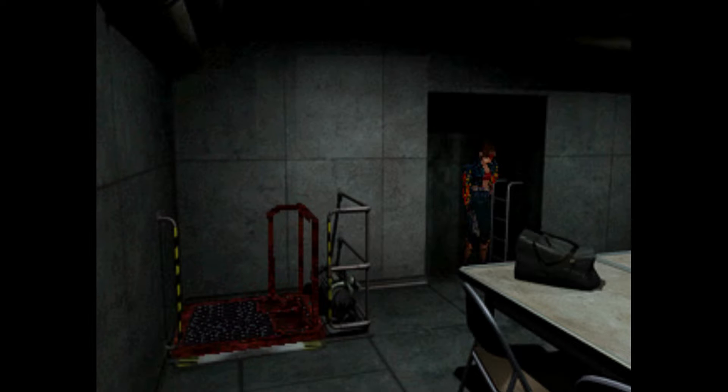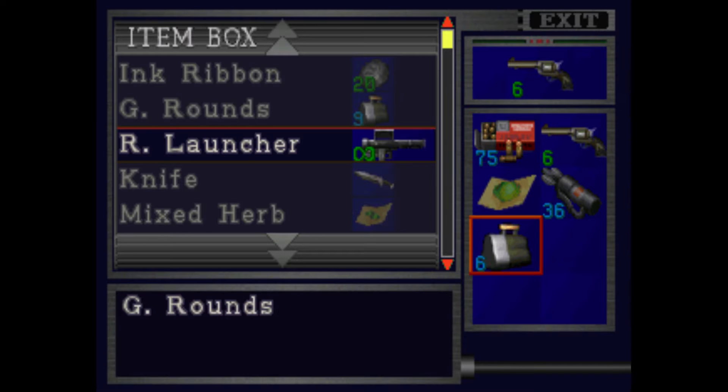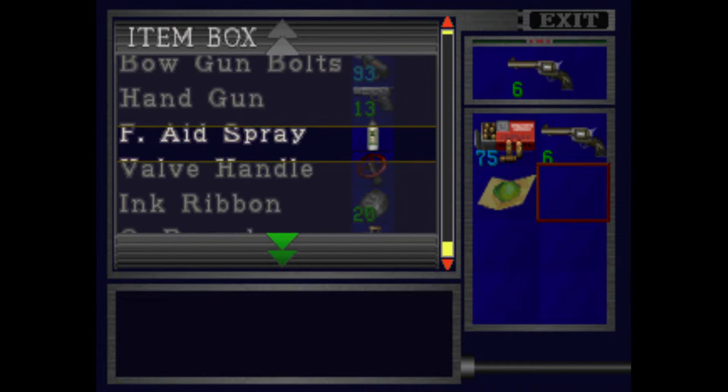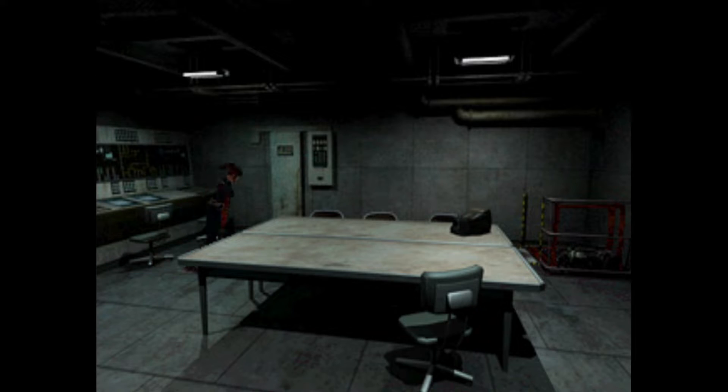Nothing else to explore here, so let's go back up. The only reason I went down there was to grab the bolts and grenade launcher ammo. Let's grab this — drop stuff off. We grab the valve; we're gonna need that. Let's go save — find Sherry.